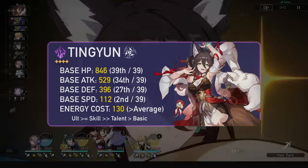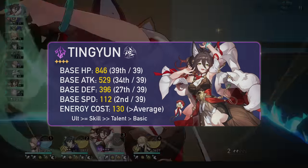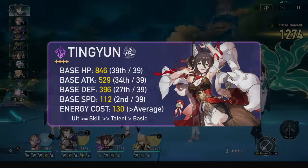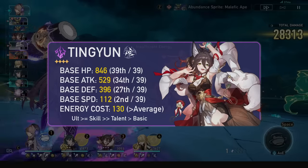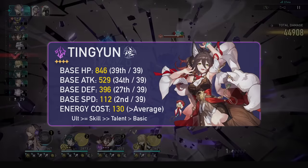Ting Yun is a 4-star lightning harmony unit and has one of the weakest stat lines in the game, only compensating with her high speed being the second highest just after Zeela. For trace priority you should level her ultimate along with her skill, followed by her talent only if you want a little bit of extra damage, and her basics are unnecessary to level, as the talent is what gives her basics their power.